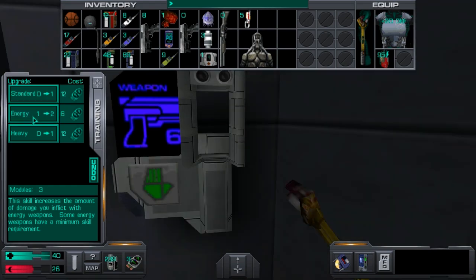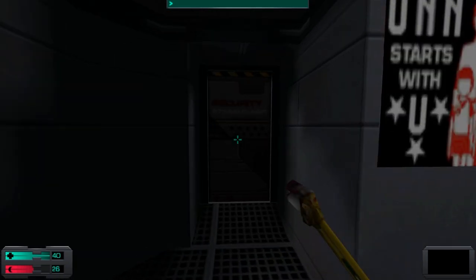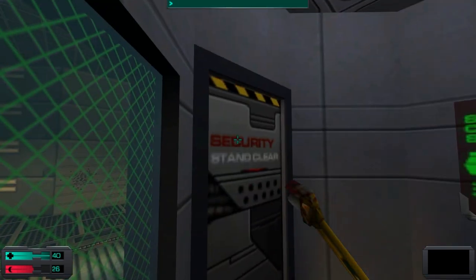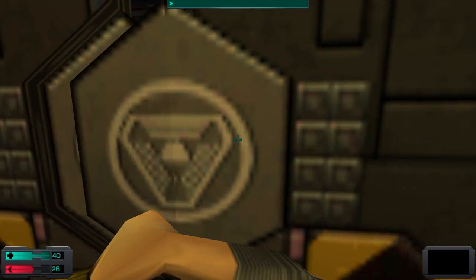Time to invest all of the modules that we found in the maintenance tunnels. I just put a point in energy weapons because, as a general rule of thumb, what will cause you the most problems in a psionic playthrough is machines. So I'll put points in order to use laser weapons, because these are the most efficient weapons for taking out robots.